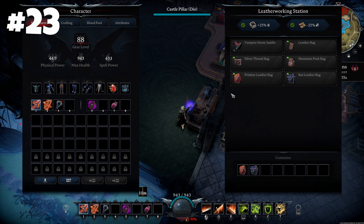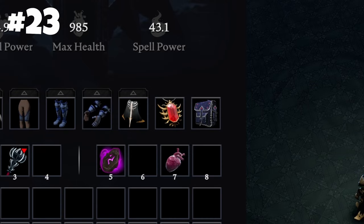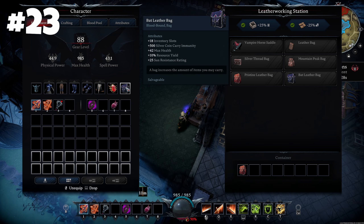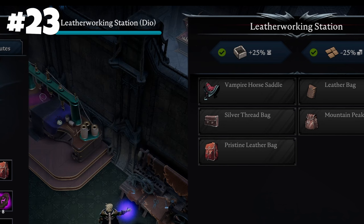If you remember bags from Gloomrot, forget about them. Now you can craft and equip only one bag at a time. The better the bag, the more it offers — more storage slots, more silver to carry, and even more resource yield.